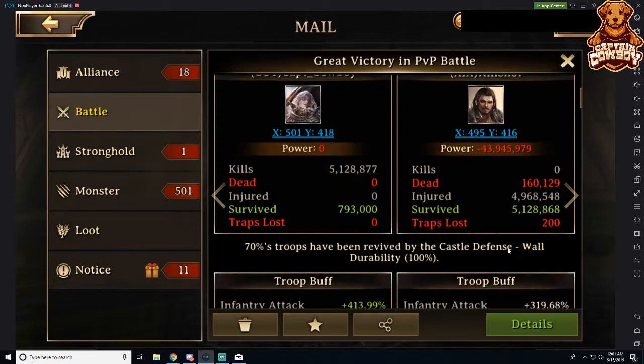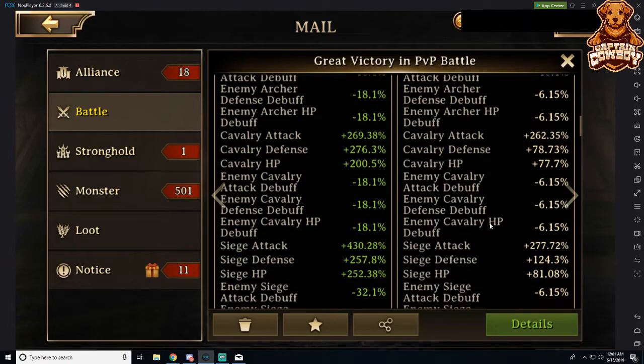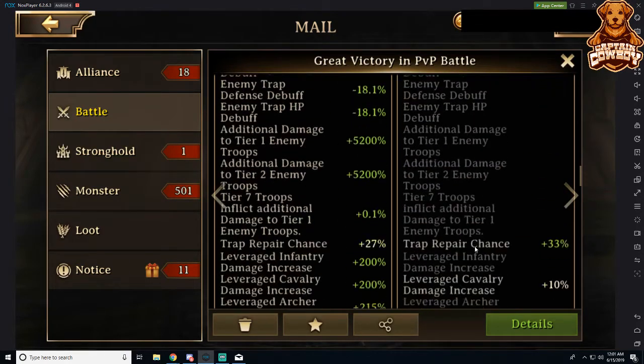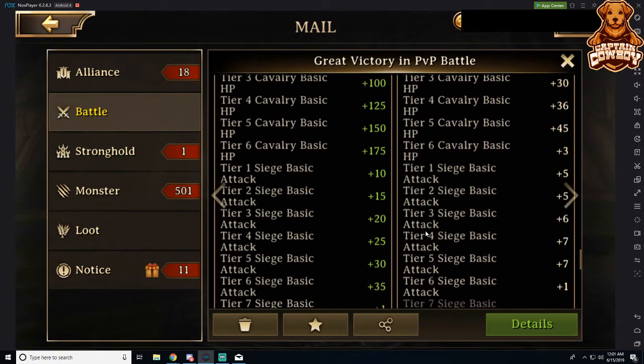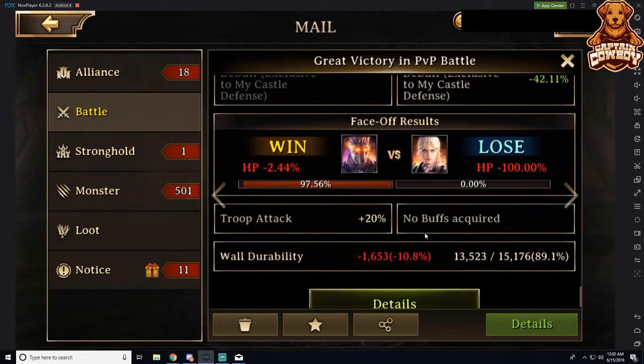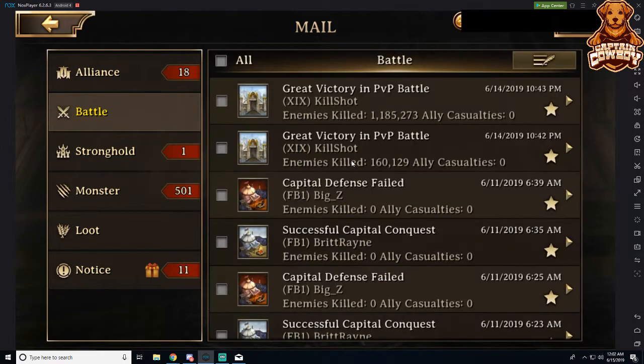Right here I'm looking at a battle report against Killshot. I attacked this man — you can see I lost no troops, while Killshot lost half of his troops. This is starting off with a pretty high wall durability in this march. Scrolling down, his wall durability is around 10,000 out of 15,000, so about 70%. My attack knocked him down an extra 10.8%. I had a 70% revival rate because my wall durability was 100% going into this battle, so his 70% wall durability meant he had a slightly less than 50% revival rate.